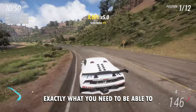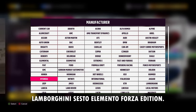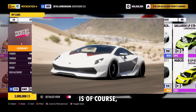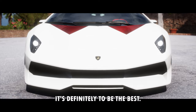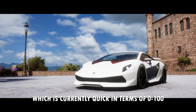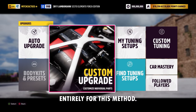Let's get started with exactly what you need for this glitch. The best car you will want to use is the Lamborghini Sesto Elemento Forza Edition. The reason why this car is so good is, like many of these glitches, it's very important you have a Forza Edition of some kind, particularly a skills boost. This car is an absolute monster, extremely quick in terms of 0 to 100, and even going around a track — not that this will be necessary entirely for this method.